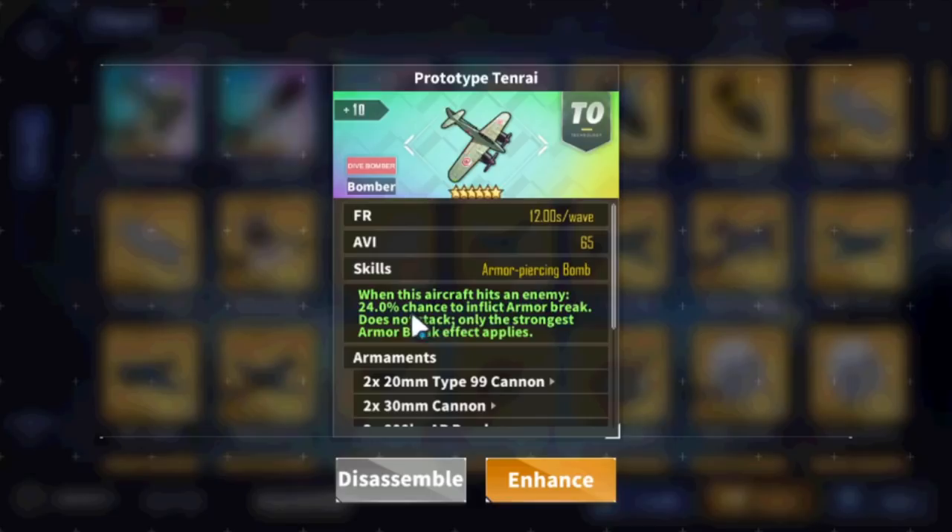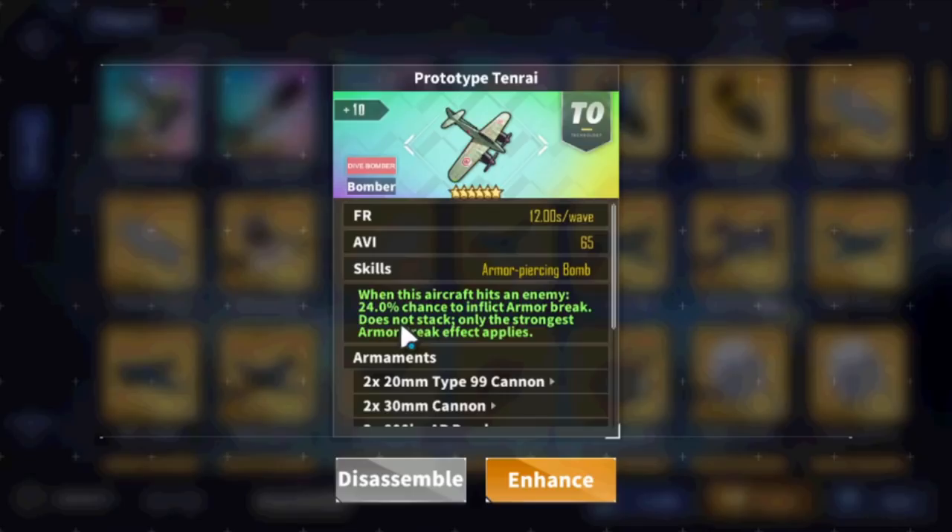When this aircraft hits an enemy, there's a 24% chance — I don't know why it's 24; they could have picked any number, even 25% would have made more sense. But 24% is a weird number. Maybe it has to do with history or something. Someone can correct me. It does not stack — only the strongest armor break applies here.